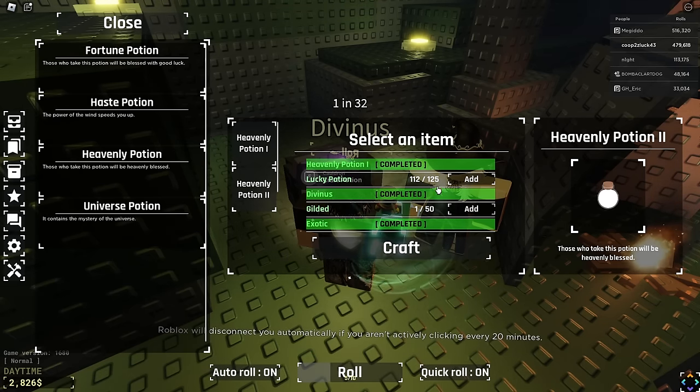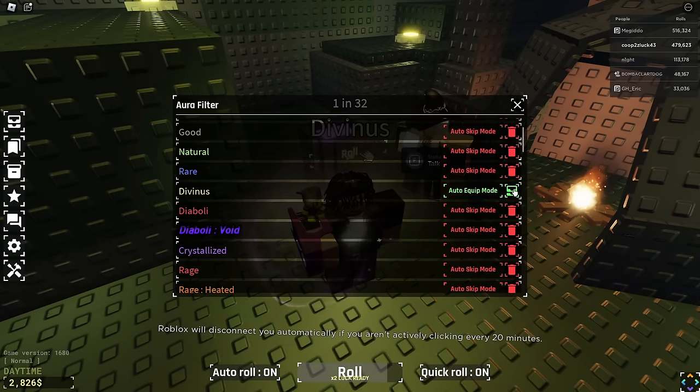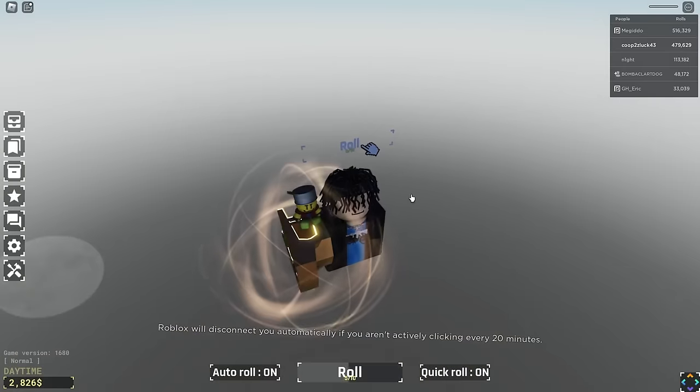We've completed all the Divinus. We only ended up getting one Gilded during all that, so it's going to be really difficult to get all of them. So we can turn on Auto Skip for Divinus now, and we can sell the ones we currently have in inventory. We're going to go ahead and reset and macro this for a little bit.